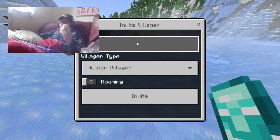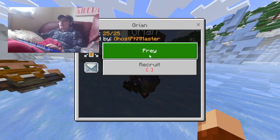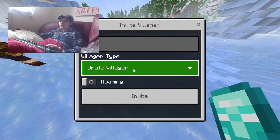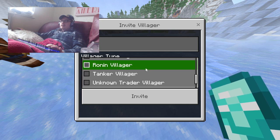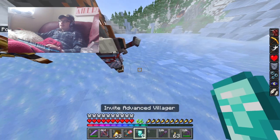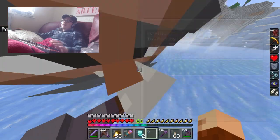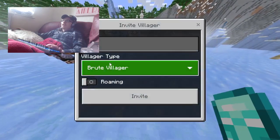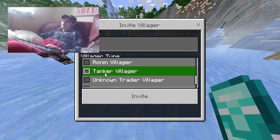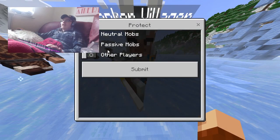And you have the Hunter Villager — he'll hunt hostile and neutral mobs, and you can recruit him to follow you, but he's basically the Archer. Next up is the Ronin Villager — he'll target hostile, neutral, and other players, and you can have him follow you. Next up, got the Tanker — he protects neutral, passive, and other players.